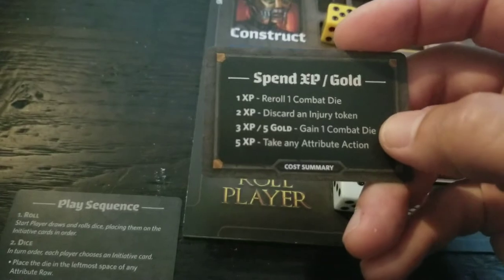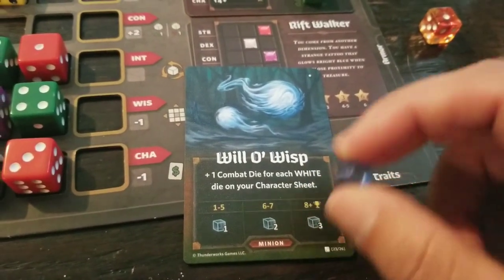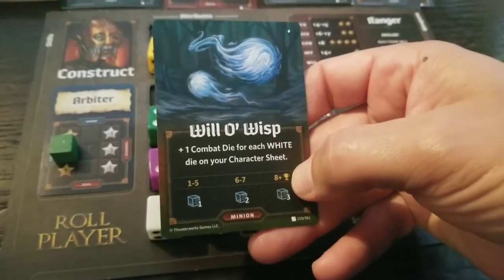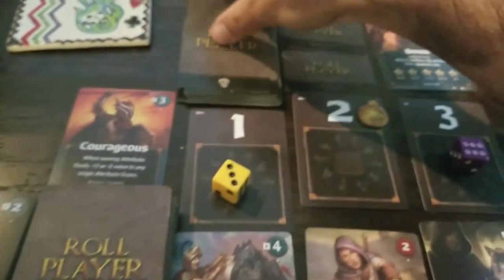I had no XP to re-roll, so that wasn't the best battle. To get a trophy I needed eight or more — I didn't get it. So the Wisp goes back under the deck and we flip over a new minion: a Scorpion. One combat die for each red die on your character sheet.